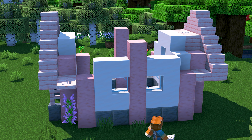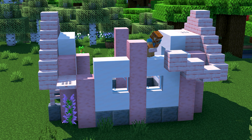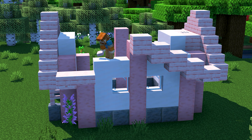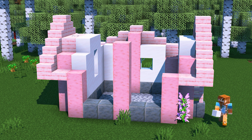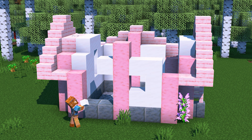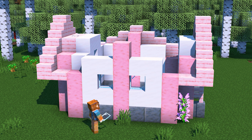Add a cherry trapdoor on both sides, and then get yourself on top of the wall. From there, we can use cherry slabs to make our way to the center of the wall. Repeat the same design on the other side to finish off this roofline. Let's head over to the left side of the house so that we can mirror the exact same design that we just built.